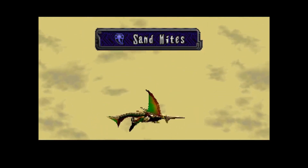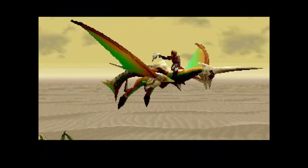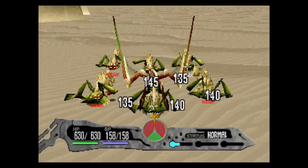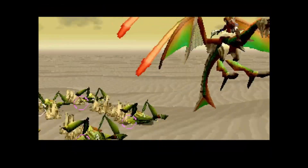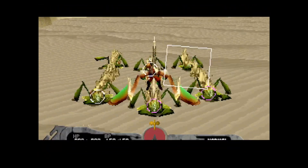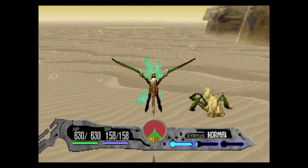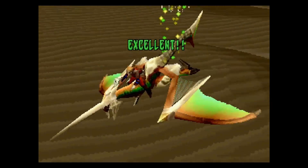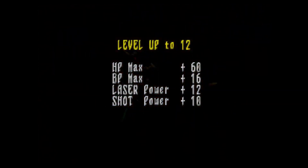And there they are — more sandmites. I'll just stay back here for just a second and start lasering at them. They basically perform the same as a Gigra — just wait until they put you up front, laser away at everybody. Piece of cake. And there's my excellent for 540 points and 300 dines, pushing me up to level 12. Cool stuff.